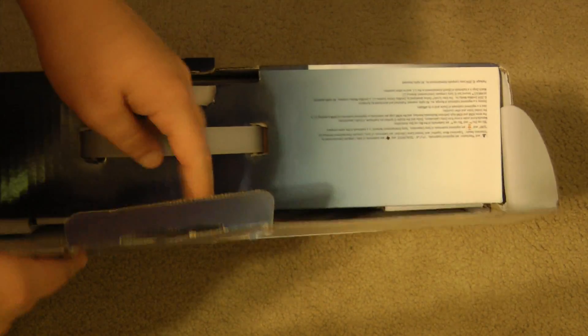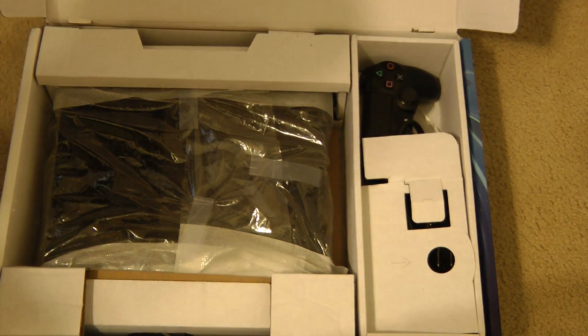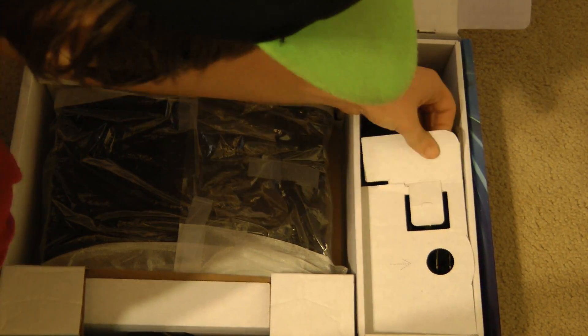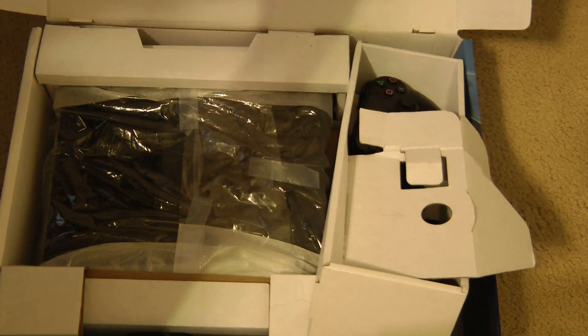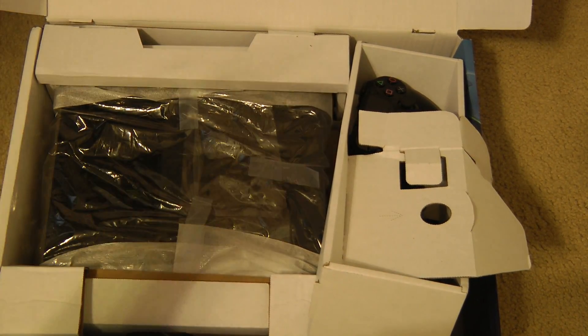Let's unbox it and check it out. I had to re-seal everything to make it look as brand new as I can. I couldn't find the packaging for the remote, but the system itself is here, along with all the cords — got the power cord and the HDMI cord.